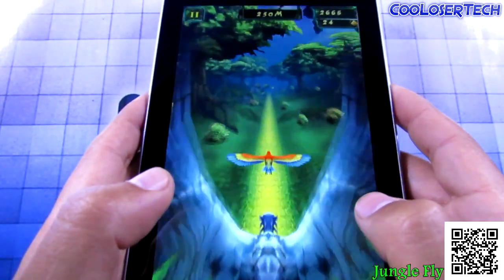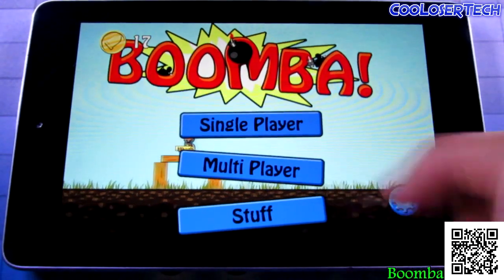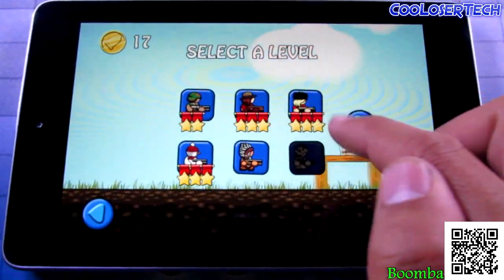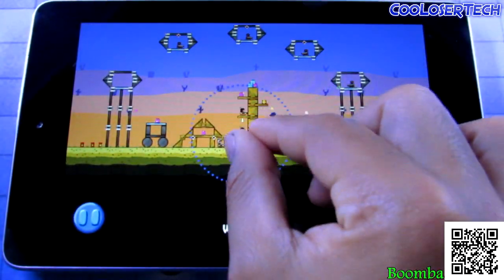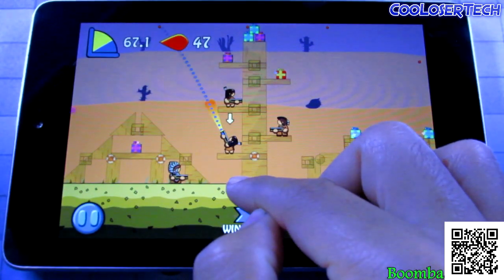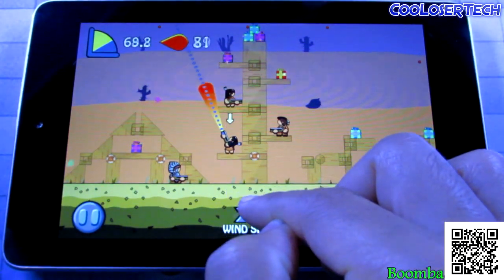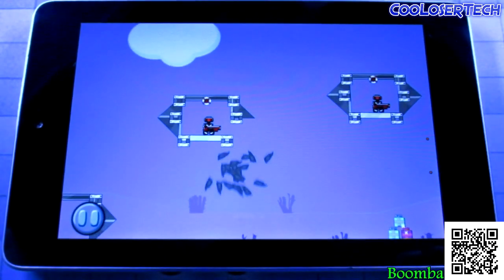Next we have Boomba. With multiplayer you can play on the same device or with other people online. Let's go single player — it's a really fun game. You zoom in and use a character to shoot: the further you drag, the faster it shoots. There's also wind to factor in.